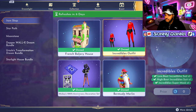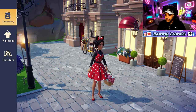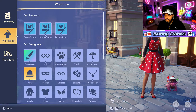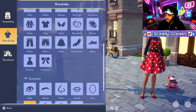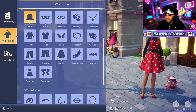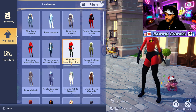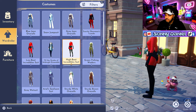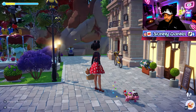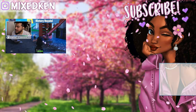I just realized they put this back in the shop from the Star Path - I'm kind of mad about that. They're giving everybody everything. I'm not feeling that. Maybe that makes me a hater - let me know in the comments. But y'all getting all the exclusive items that we had at the beginning of the game. This Miss Incredible outfit - I thought it was gonna be exclusive. Whatever man, they give everybody everything they want.